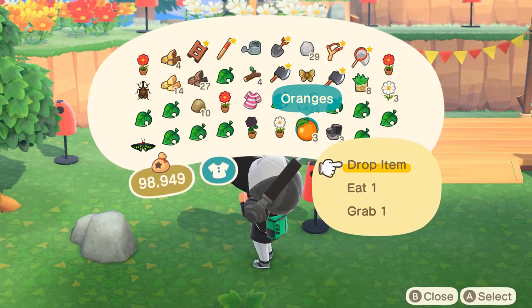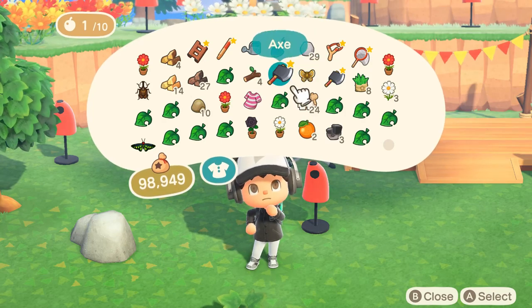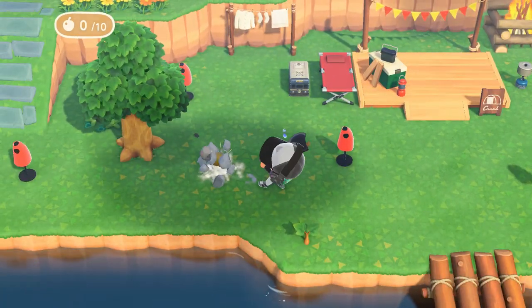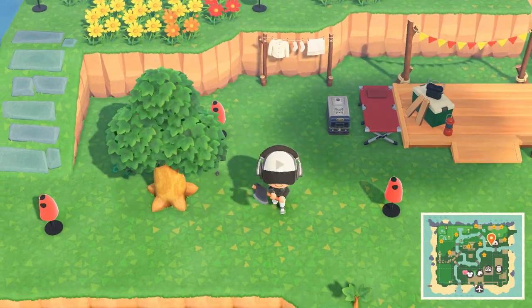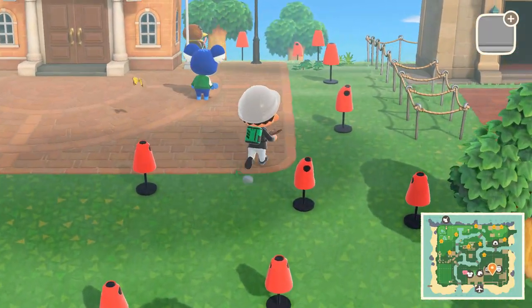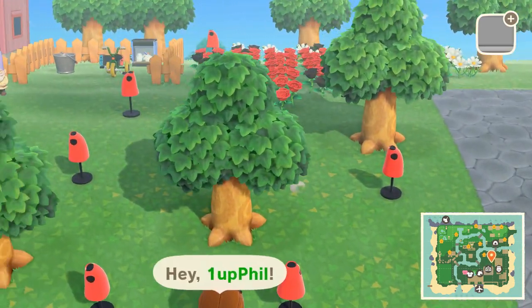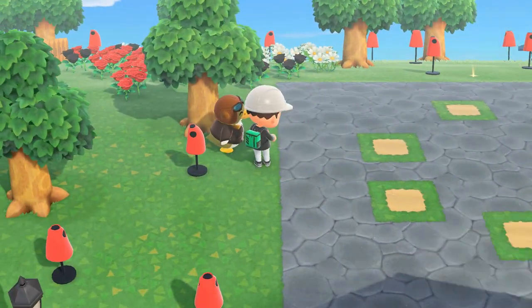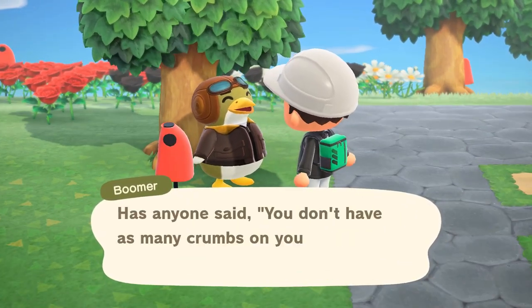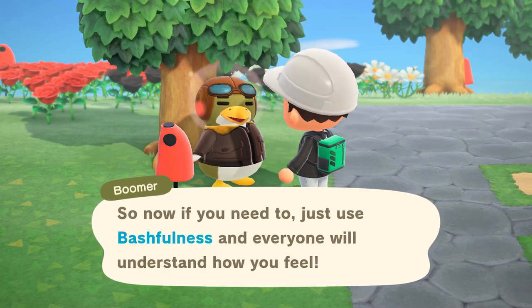If you run into a situation where the rocks ended up spawning outside of the rock garden, you're going to want to find where the rocks spawned, bust them, and then place a couple mannequins down in that area so the rock can't spawn there again. For me, I had the rock garden too close to a building and ended up moving my museum down a few spots so everything would fit properly. Just make sure that you have all the possible spawn locations covered with a mannequin and build your rock garden away from all other objects.